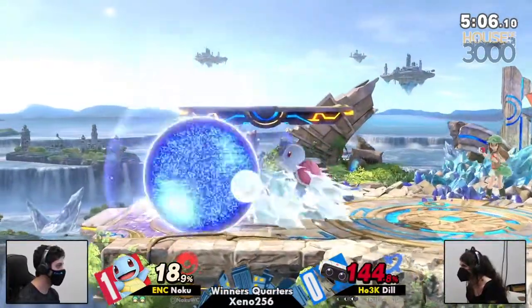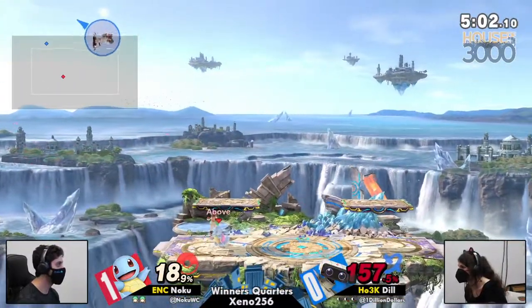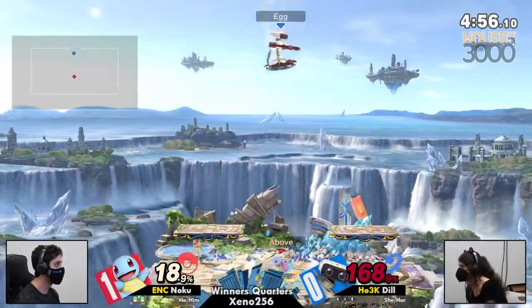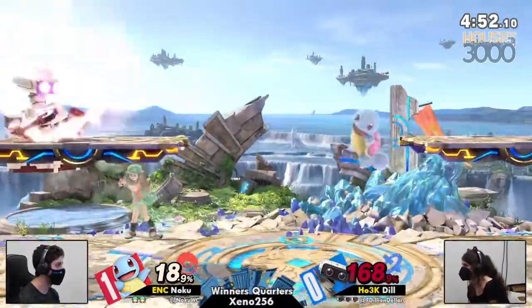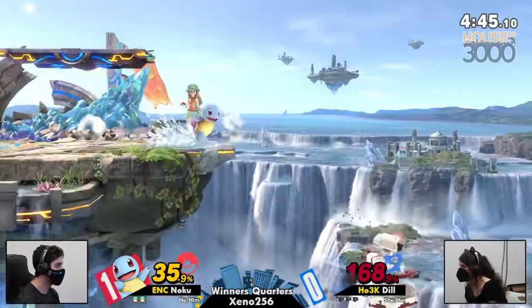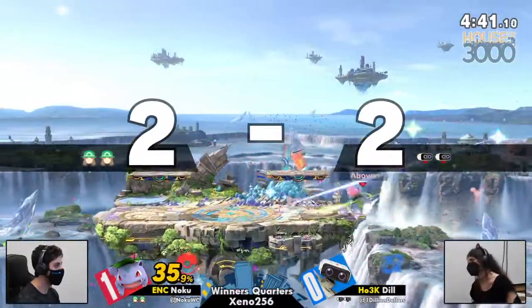The edgeguarding is going to be the toughest. That was such a great shield mixup. Squirtle up B is frame 9 and it's massive — it's really good on shield. It's huge. It's not that hard to punish... it doesn't shield lock you. So you can drop shield through it, and then you'll just be like, wow, I died. The gyro ran out. Noku takes it.